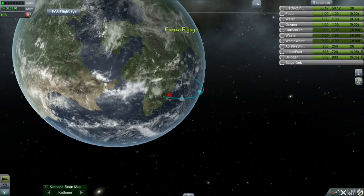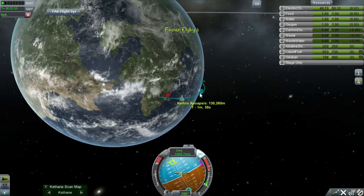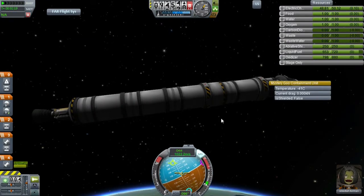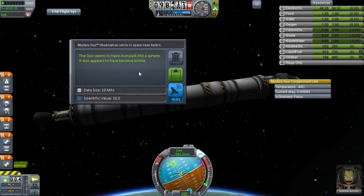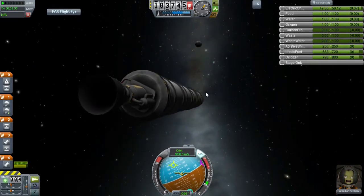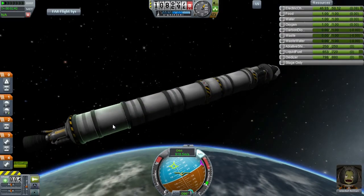Let's see what our orbit is doing at the moment. Let's just wait until we get a little higher and then we will burn towards a nice orbit. First let's do some mystery goo experiments. The goo seems to have climbed into the spheres and also appears to have become brittle. Let's keep the data because we have four containers and should be able to do enough - get around the planet, go to the moon, and go back to Kerbin.